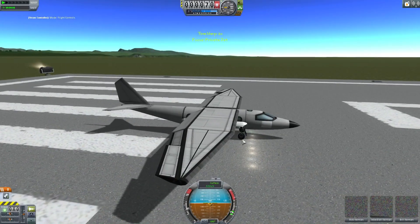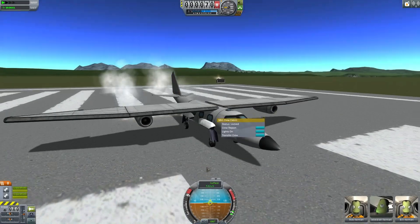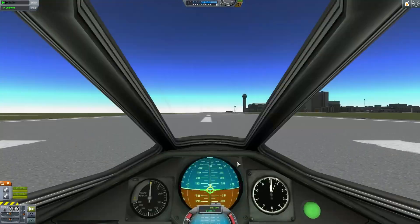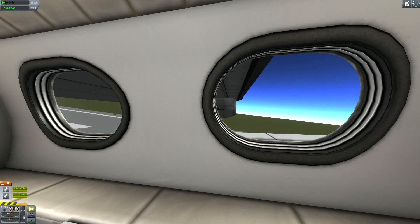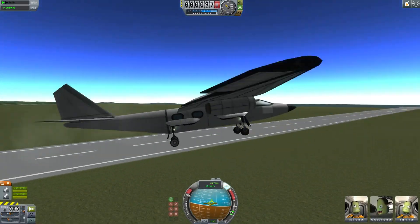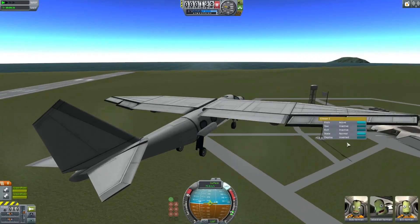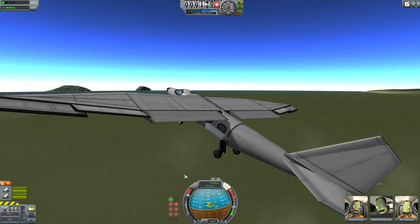Moving swiftly on, we have a new 1.25 meter crew cabin which fits two crew. We can turn the lights on and see what it looks like from the interior — a couple of guys able to look out the side window. As you can see from the outside, this is one of those aircraft using the new smaller engines, which provides a much more realistic engine size for those who thought the full size engines seemed quite a bit larger than the aircraft perhaps required.